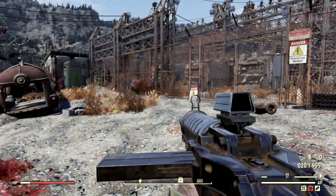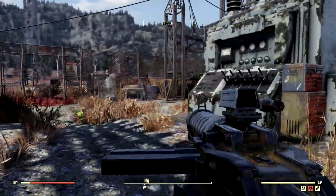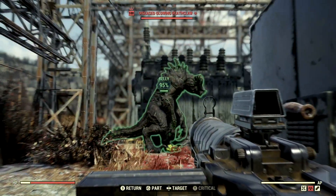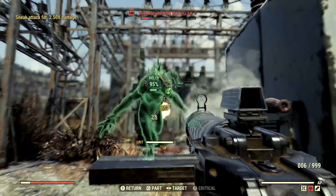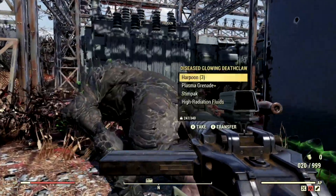The next target on my list for the demonstrations is the level 100 Glowing Deathclaw that goes by the name Brittany. We're just gonna sneak up to Brittany so we can get the max amount of damage out of this gun. Let me focus on her stomach. And just like that, Brittany is no more.